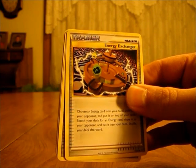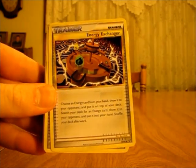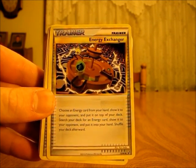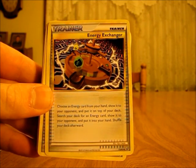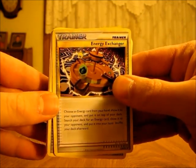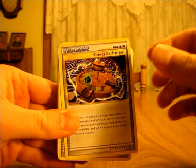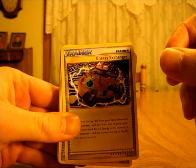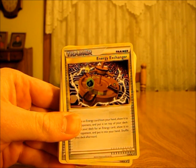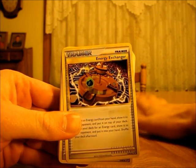The first trainer card in this deck is called Energy Exchanger — there are two of these. You can use as many trainer cards as you want per turn. It says: choose an energy card from your hand, show it to your opponent, and put it on top of your deck. Search your deck for an energy card, show it to your opponent, and put it into your hand. Shuffle your deck afterwards. So basically, if you have a grass type Pokémon as your active Pokémon and you need a grass energy card, you can put a psychic energy card on top of your deck, look for a grass energy card, put it in your hand, shuffle your deck, and then put that grass energy card on your active Pokémon.